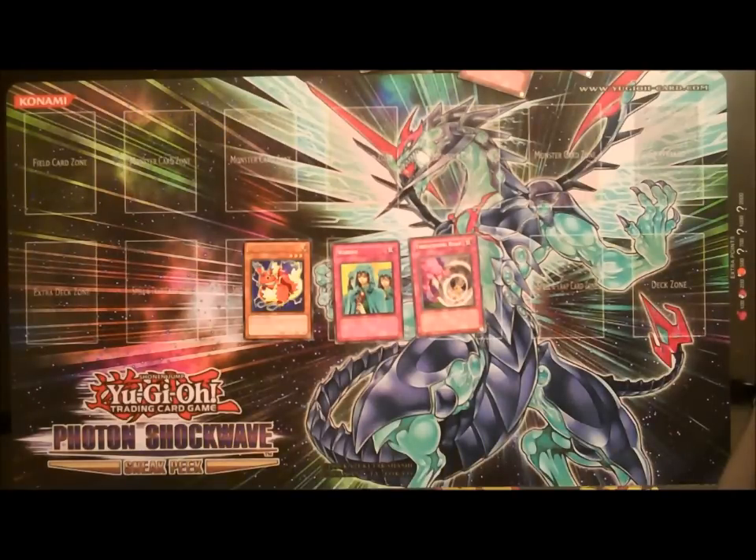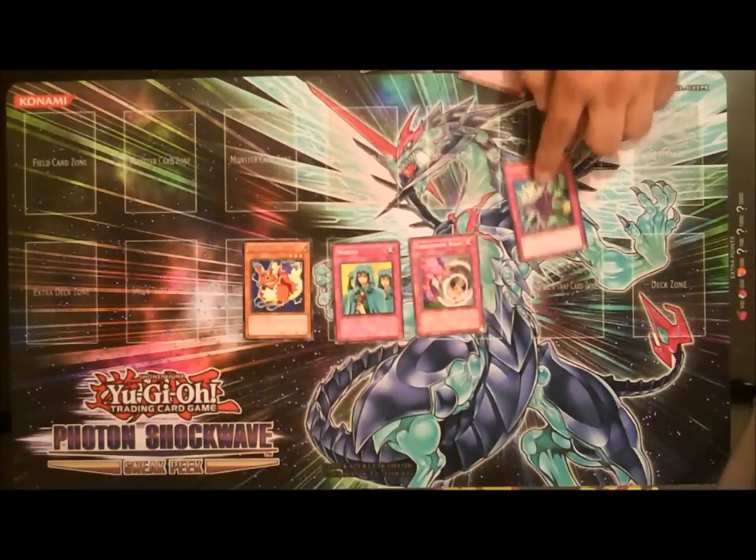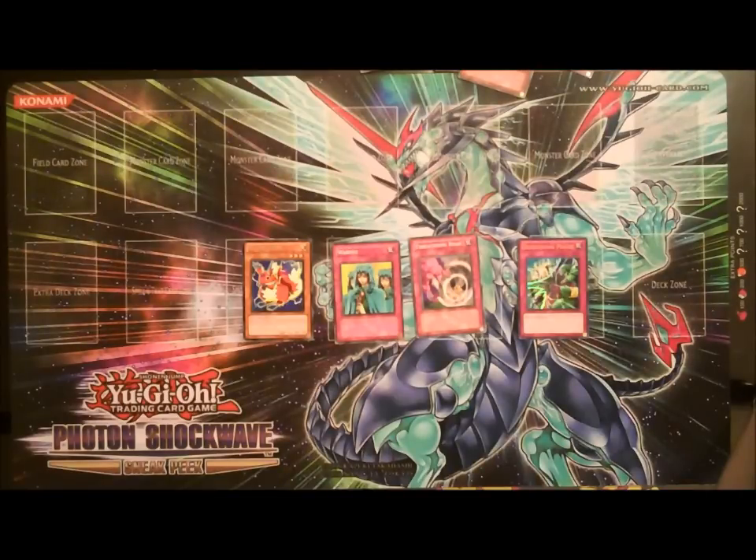The other card I'd run in there to get rid of some of the larger threats would be Dimensional Prison. It's a great card — it removes one of their attacking monsters from the game. So, goodbye Stardust and hello direct attack Watts.